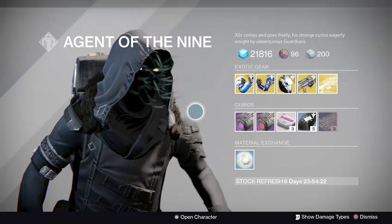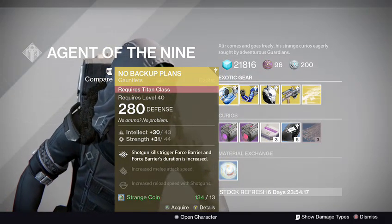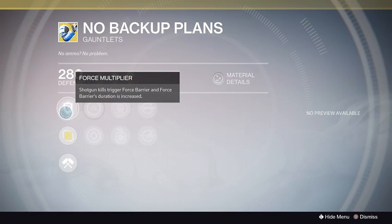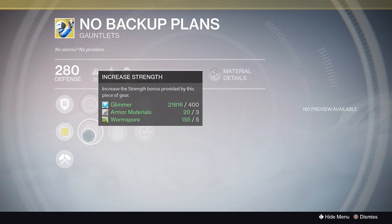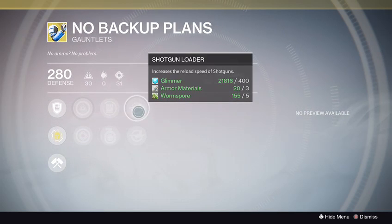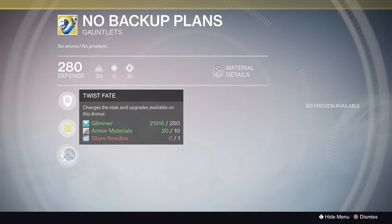Let's see what he has in stock today. Right now it seems like he has the No Backup Plans. Let's take a look: Force Multiplier, shotgun kills trigger Force Barrier, and Force Barrier duration is increased. It has increased Intelligence, increased Strength, Raining Blows, Momentum Transfer, Shotgun Loader, and Rocket Launcher Loader — pretty nice.